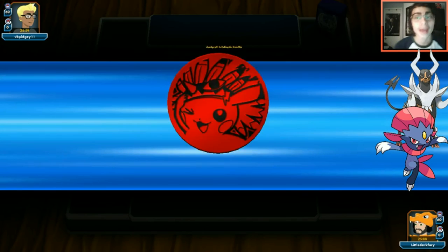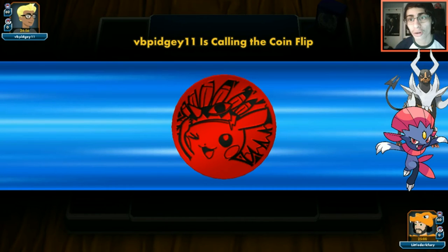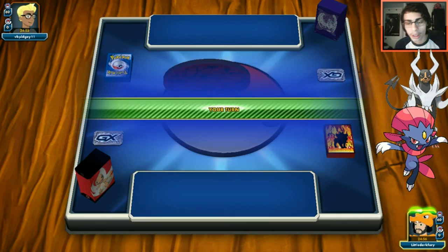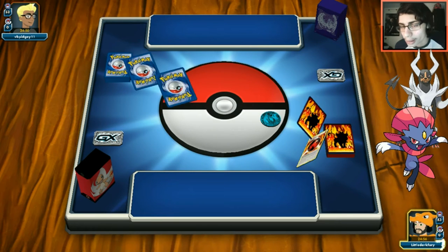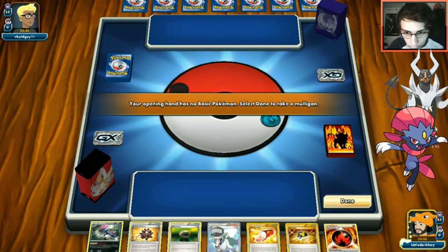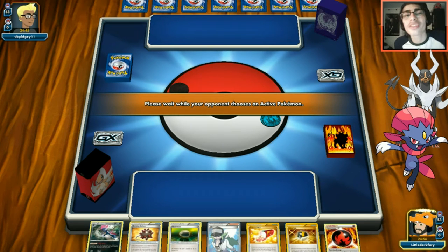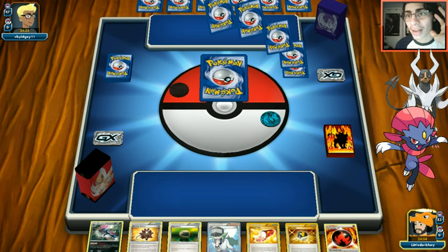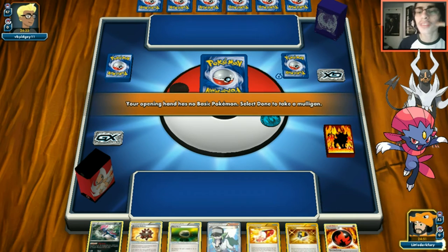Could be an Aerodactyl deck since I've seen some hype for it in standard. Maybe runs Winona to cycle and get colorless Pokémon into play. We win the coin flip. Opponent might run Altaria. No Hoopa seen so I'm feeling hopeful - maybe not Mega Ray. We do have to mulligan though. This deck is fun in the right matchup - anything Houndoom can hit for weakness like grass, or anything you can one-shot from 160.